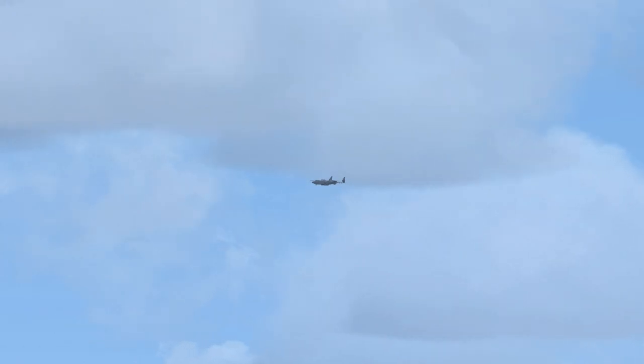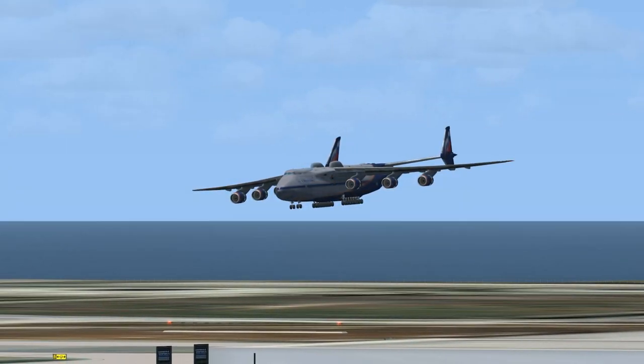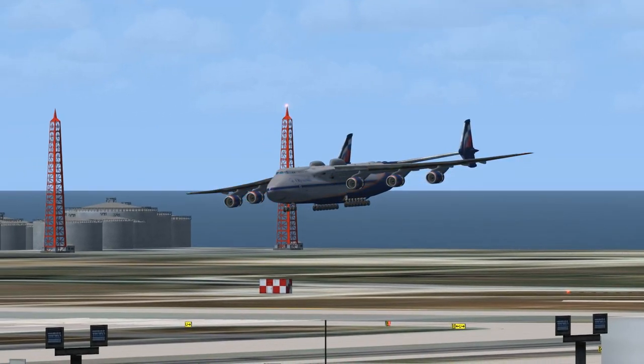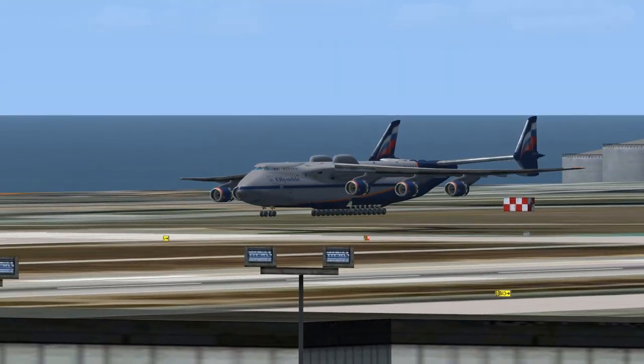Olympic 225 Heavy to Los Angeles Tower: roger, enter right traffic, altimeter 29.92, clear to land, runway one right. Speed to T10. Advise airport in sight.